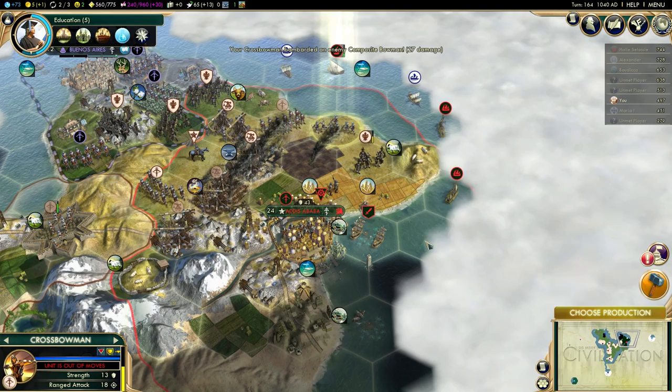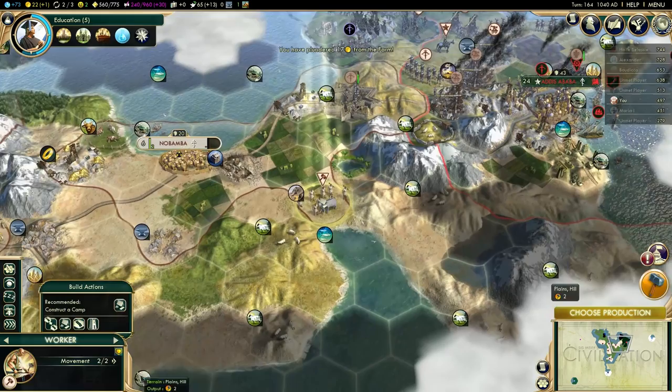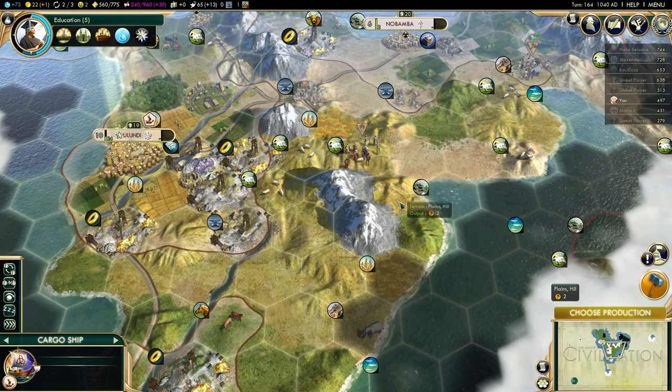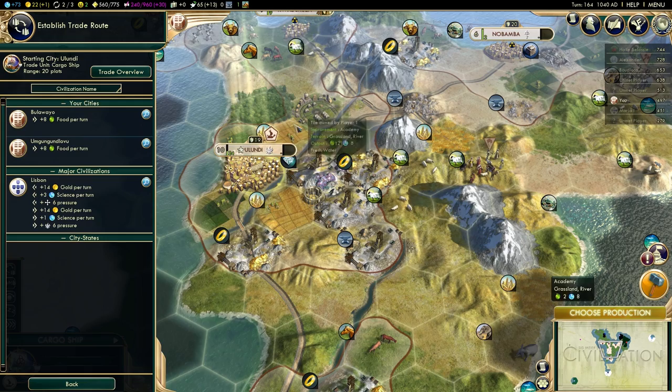I'm probably still going to lose the impi, but I'm going to make it a little bit harder for him at least. Now I can move in here and pillage this, which will heal me by 25. I'm improving the ivory and moving the settler down here. I think I'm actually going to wait with this settler and not start the city yet. I'm definitely not going to start this city until I'm done with the siege, because that would bring me into negative happiness and I can't afford that right now.